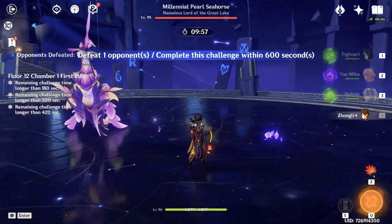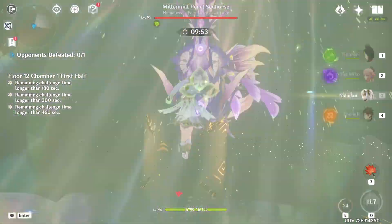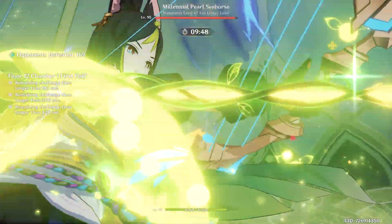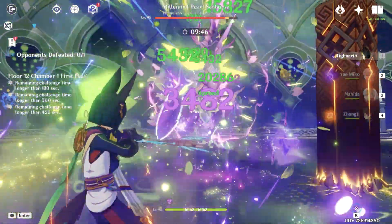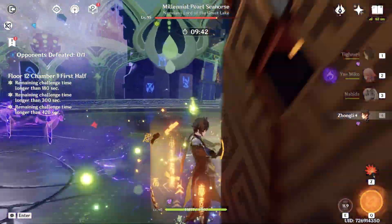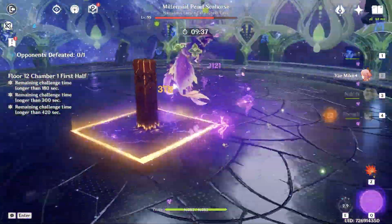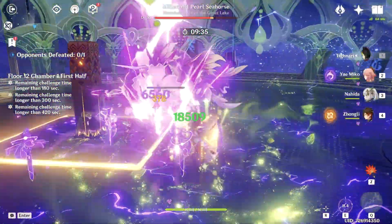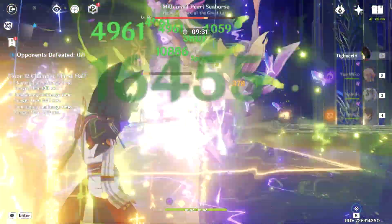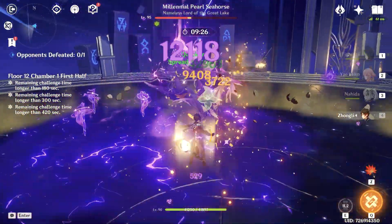Starting with Zhongli's shield. Nahida's skill, Nahida's burst, Yaoyao placing totems, Tighnari's skill, Tighnari's burst, and first charge shot, second, third. Oh my god, he is moving a lot. I'm very glad that I brought Tighnari here. Replacing totems, going to Tighnari's skill, Tighnari's burst, first shot, second, third. Can we break the shield? Yes, we broke the shield!